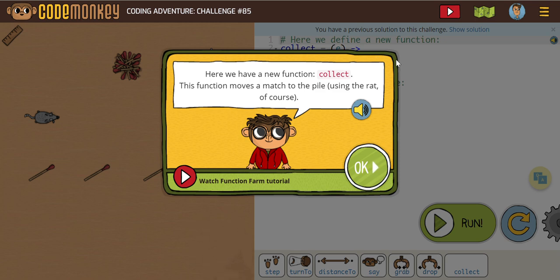We're going to take care of challenges 85, 86, and 87. Here in 85, it says we have a new function just called collect. This function moves a match to the pile using the rat, of course.